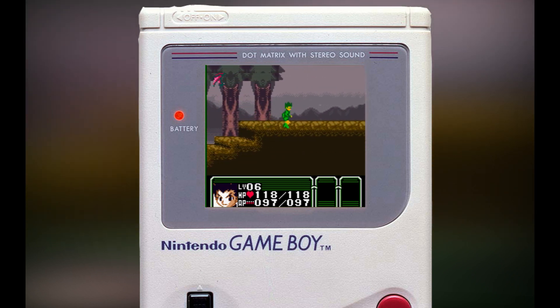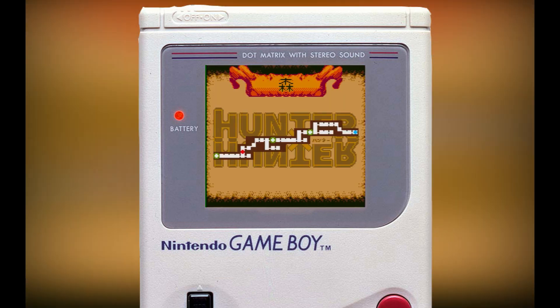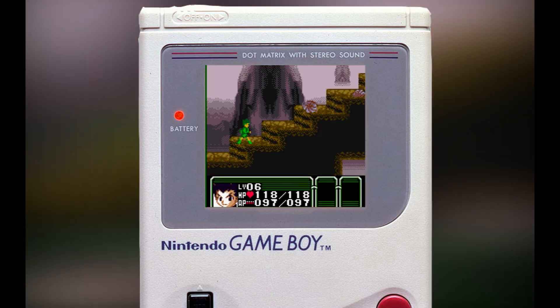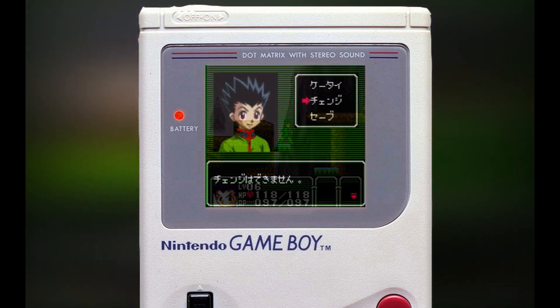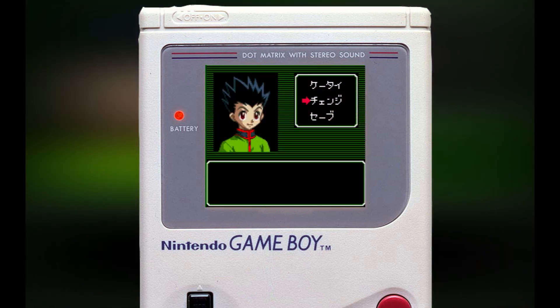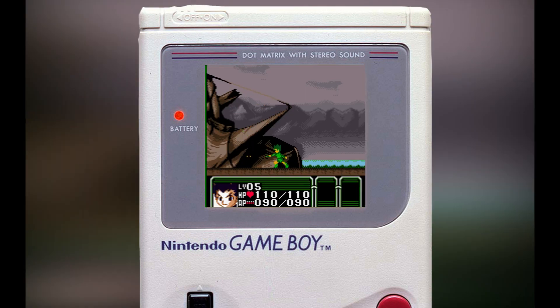You play as Gon, wielding your fishing pole sort of like a whip, and collecting coins while leveling up your health, attack, defense, and ability points by defeating enemies. You can gain different equipment and items throughout the game by finding or purchasing them from sellers. There are also different Nen abilities to use, which are essentially magic spells such as healing, defense, and attack spells, which use your ability points.